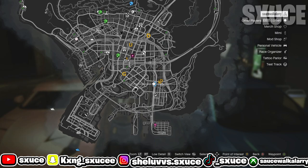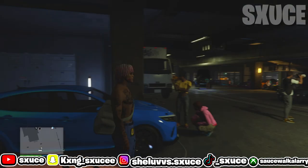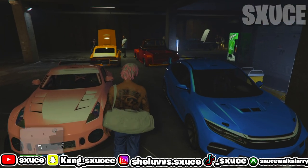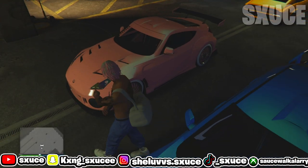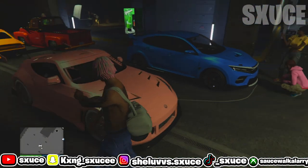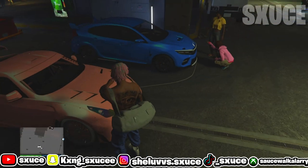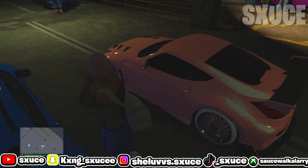Once you guys get to the LS Car Meet, go ahead and invite your friend or let your friend come inside. Make sure your friend has a car inside the LS Car Meet. Next, make sure you have the car with the mods on it that you want to transfer — I'm going to transfer the mods on this car onto a different car.